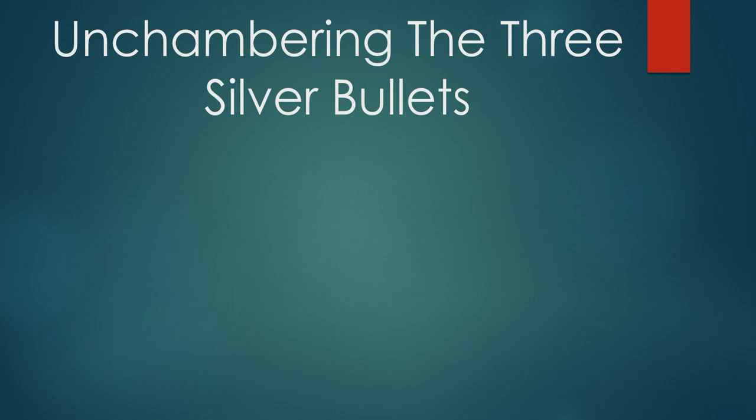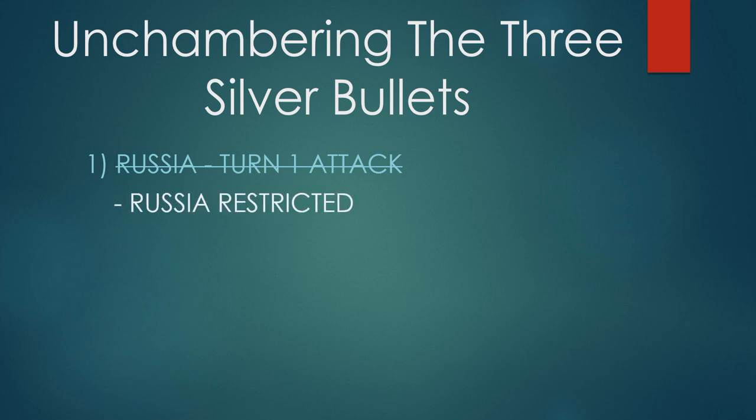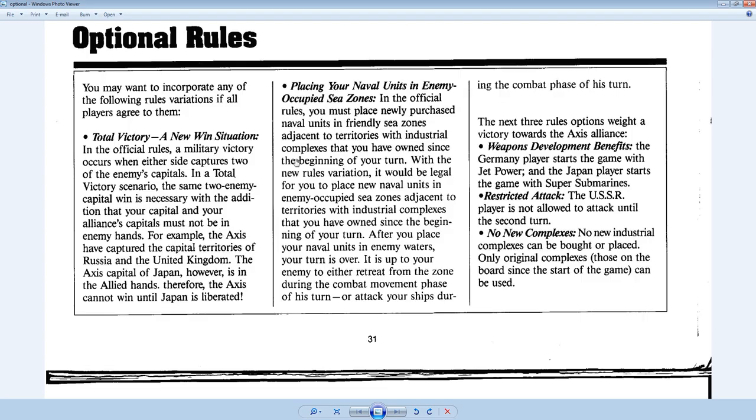The first silver bullet was Russia's turn-one attack. We can get rid of that by implementing the Russia Restricted rule, located on page 31 of your manual. There are five optional rules in the back, and you may incorporate any of them if all players agree. Russia Restricted is the most popular: the USSR player is not allowed to attack until the second turn. This neatly removes that silver bullet from the Allied gun.